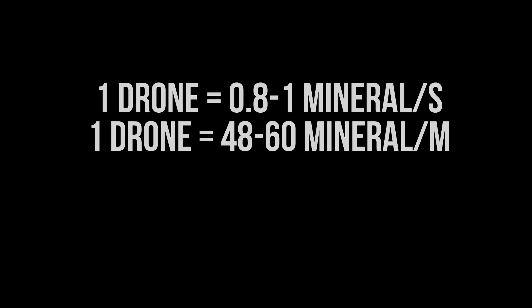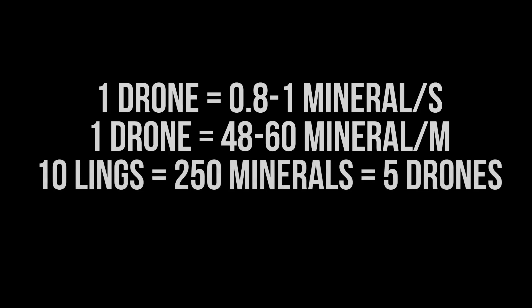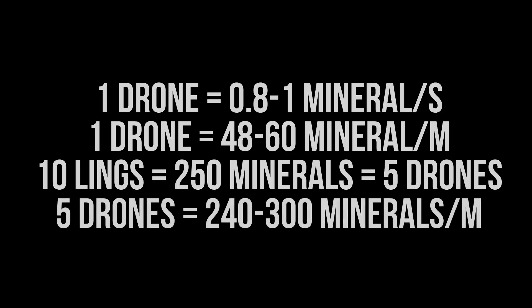Let's say in the early part of the game you make about 10 Zerglings. Those 10 Zerglings cost 250 minerals and could have also been 5 drones. Now let's say you make those 10 Zerglings and they turn out to be pretty much useless for another 3 minutes. That's 5 drones which would mine for about 240 to 300 minerals a minute. If you didn't need those Zerglings for another 3-4 minutes, you're basically missing out on somewhere between 600 and 1200 minerals on just a few Zerglings that are completely useless.